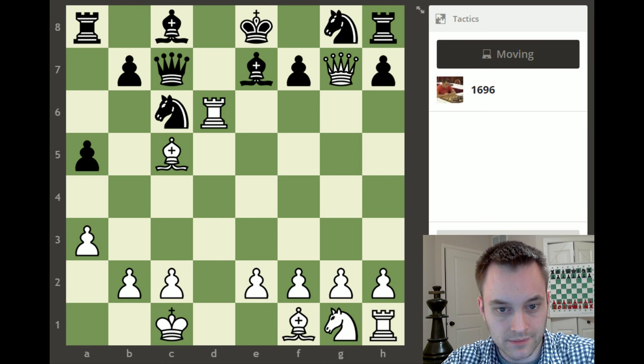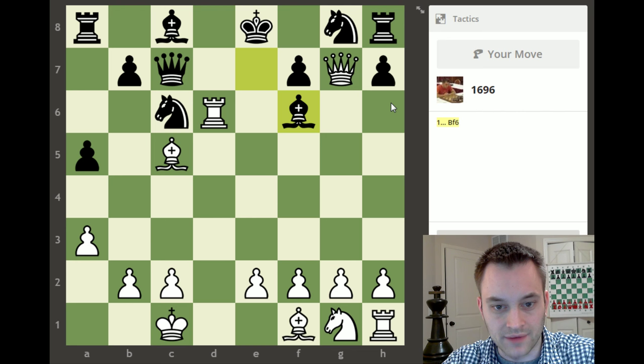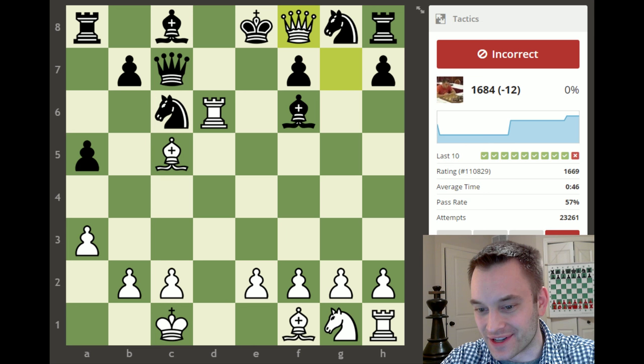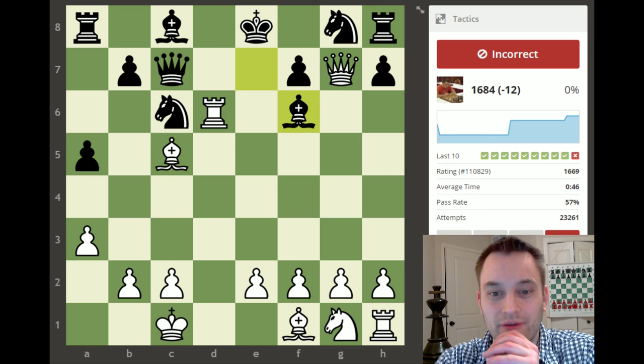Next problem: bishop f6 guarding against queen takes h8. This one is a nifty little mate - but whoa, did I miscalculate? King takes f8, rook d8 - oh, I miscalculated. The king can go to g7. I got cocky, guys. That was a bad slip. Thus I break my streak - 36 and 0 becomes 36 and 1. I completely missed that after king takes f8, rook d8 double check, the king can escape to g7.